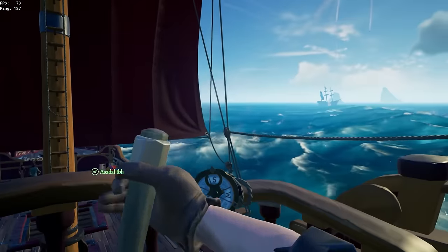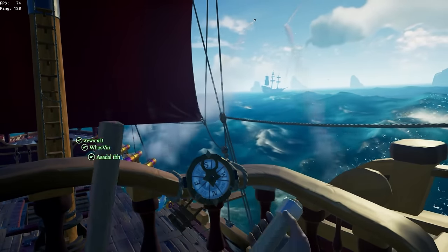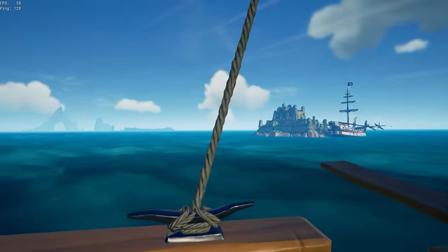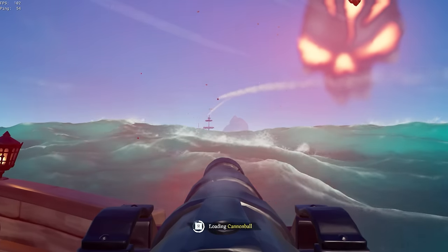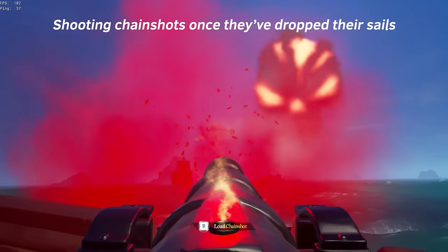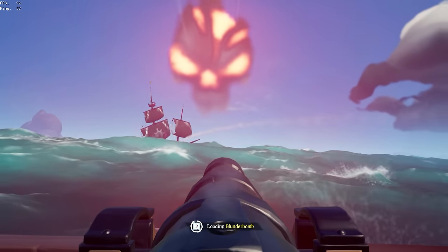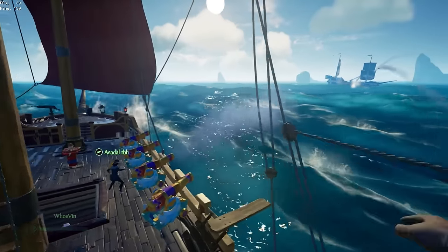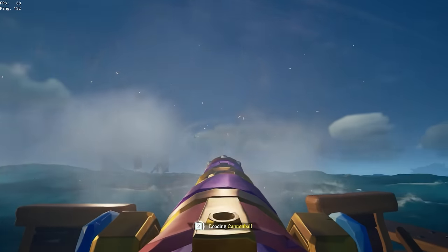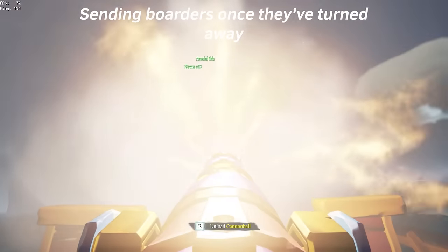When do you know when to call for chainshots, boards, or curse balls? For chainshots, you mostly want to call for those whenever the other crew is not firing back at you and their sails are dropped. You don't want your teammates spending time demasting just to have the other crew spam curse balls because you let up cannon pressure for 5 seconds. And you don't normally want to call for a demast when their sails are fully raised — call for the demast when their sails are dropped, so if they decide to catch it, it'll take them much longer. As for curse balls, use them once you're in range — whoever shoots curse balls first wins. And send boarders when they're turning off to try and escape and you won't be able to catch up.